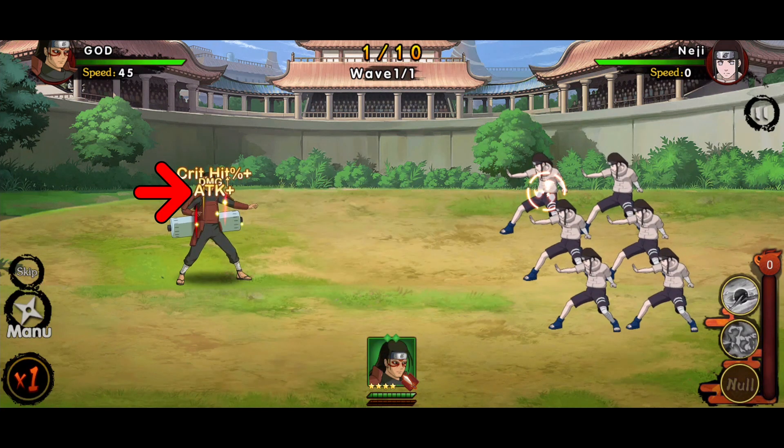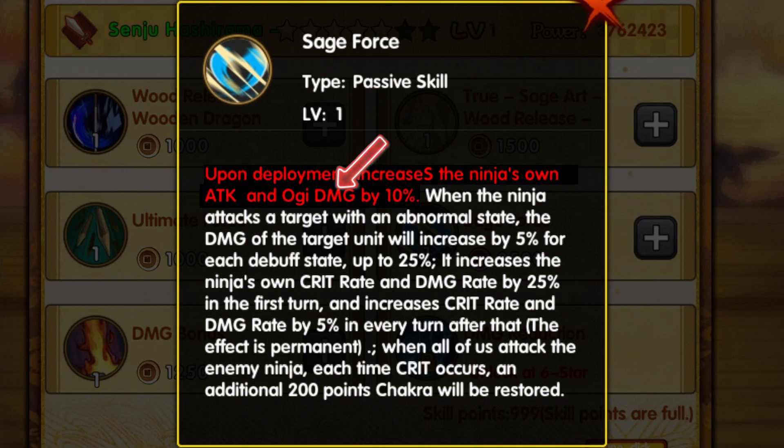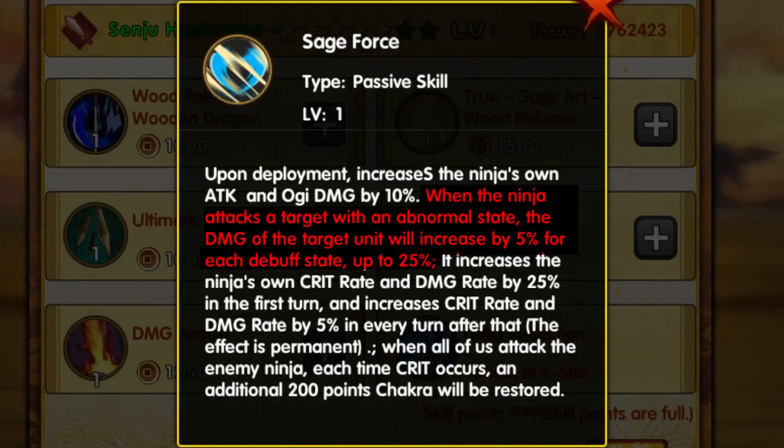Unfortunately, he didn't get the secret jutsu damage increase. Next, when attacking an enemy with debuff status, increase damage by 5% for each debuff, up to 25%.